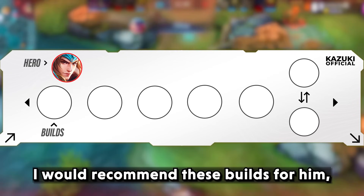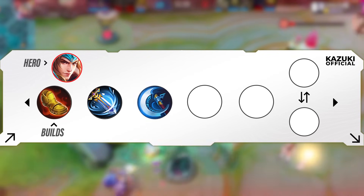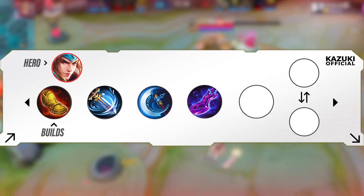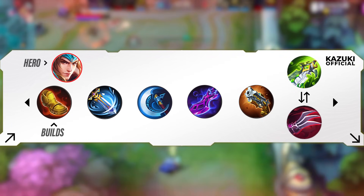Jilong's abilities scale well into the late game, allowing him to remain a strong contributor to his team. I would recommend these builds for him: Swift Boots, Wind Talker, Berserker's Fury, Scarlet Phantom, Malefic Roar, and Blade of Despair or Haas's Claws.